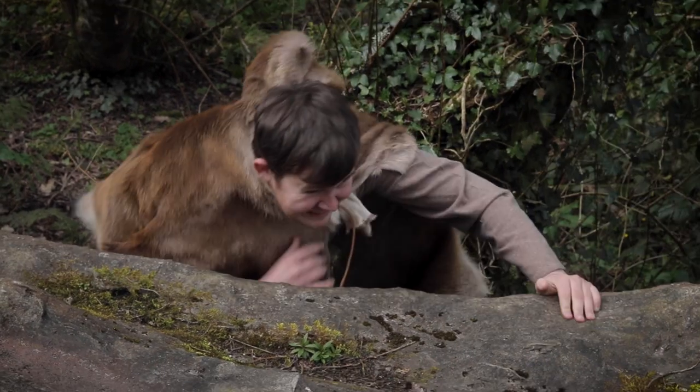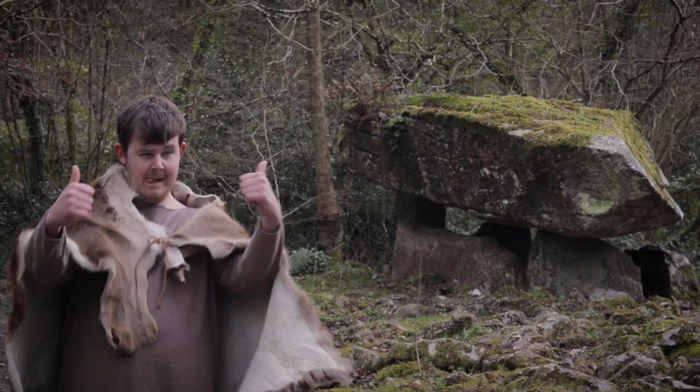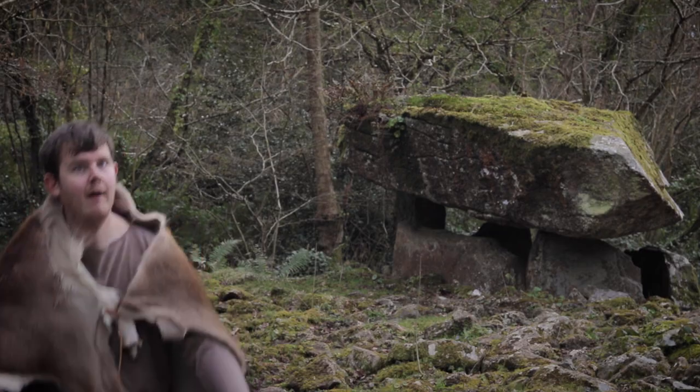Step 4 — build an earthen mound and roll your capstone up the hill and into position. Your portal dolmen is now complete. The capstone in the Irish National Heritage Park weighs 27 tons.